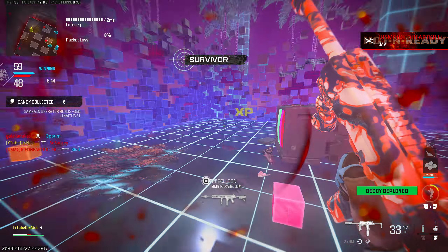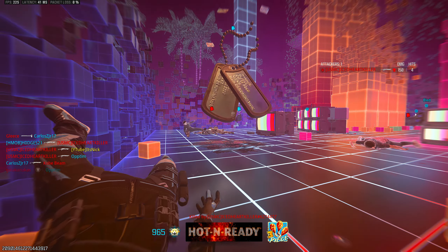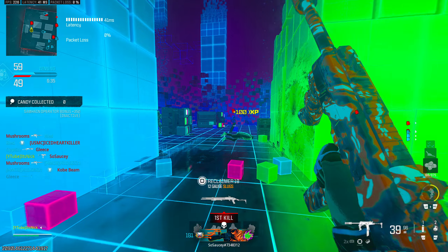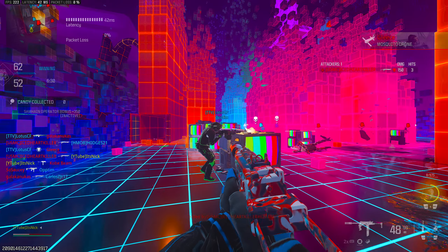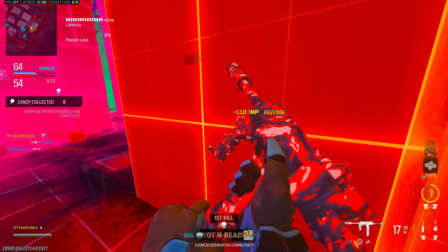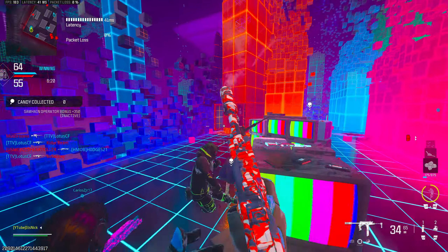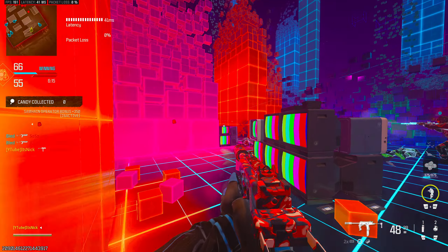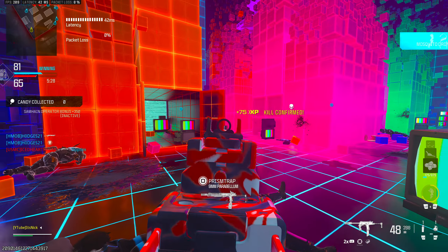At number four we've got my personal favorite class — the FJX Horus. Check out the gameplay in the background. At the firing range this gun looks hard to control and unpleasant, but in actual gameplay there's a huge difference. You won't notice much recoil and this gun drops people instantly at a lot of ranges. I think it's the best SMG, though a lot of people would disagree.